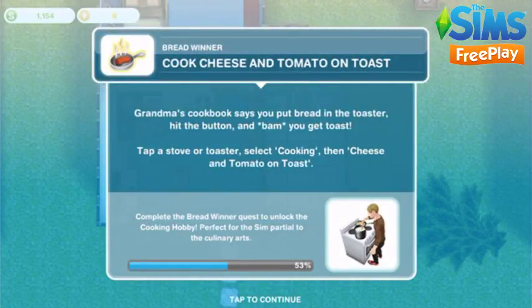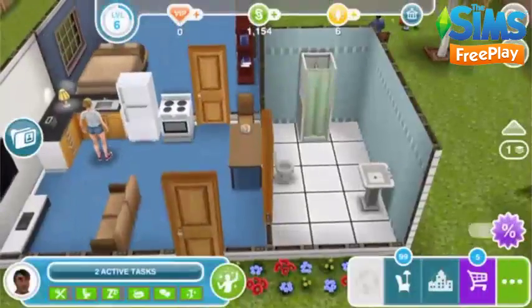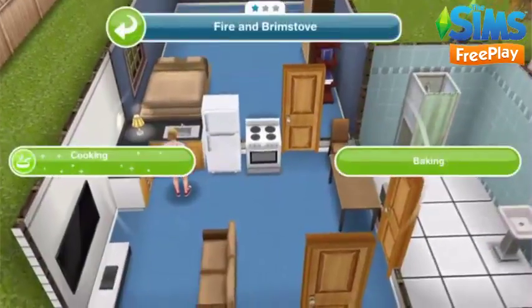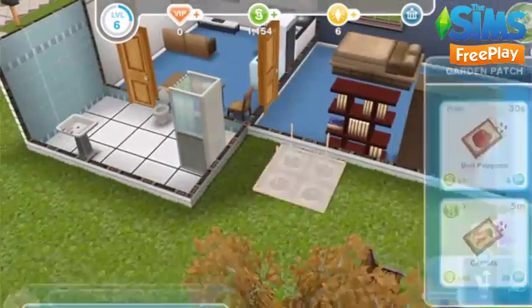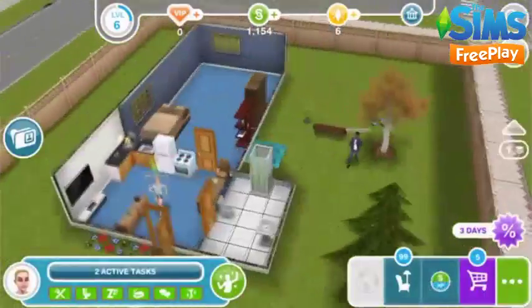Cook cheese and tomato on toast. Now you've placed the toaster you'll have unlocked this recipe — click on the stove, select cooking, and then select cheese and tomato on toast. This one takes a minute to make. This is the recipe I use when completing the cooking hobby to earn LP, as you can just do the one-minute option over and over again to earn all the collectibles you need.